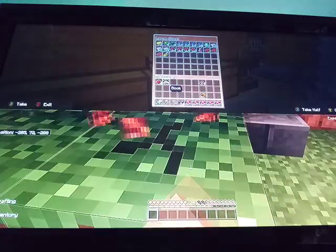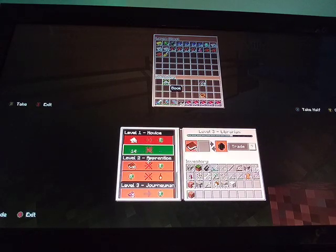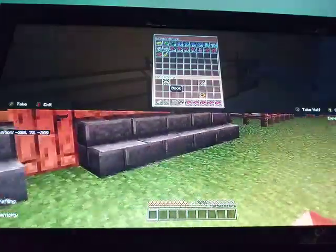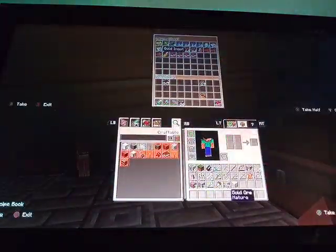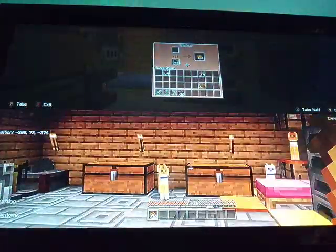I'm actually surprised — four stacks of red though. Wow. I need ink stacks. I need an actual good source of food. I need golden carrots. I need some levels — for 30? Mm-hmm. I'm smelting my iron to get a lot of levels.